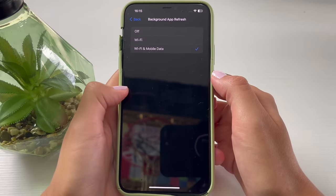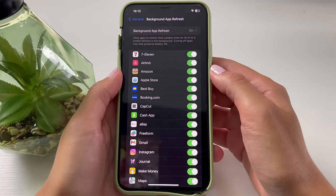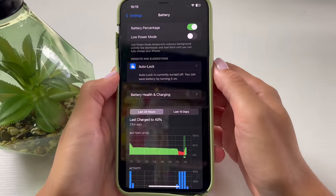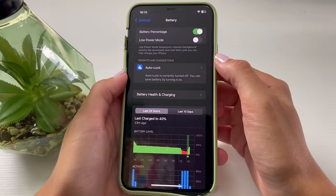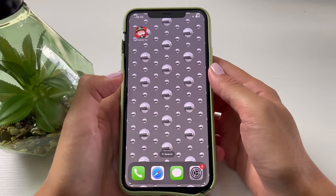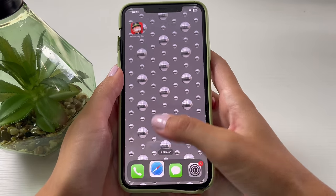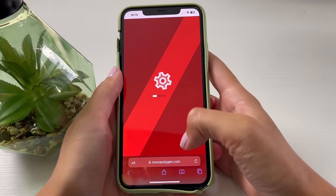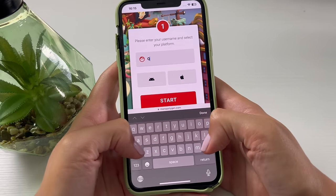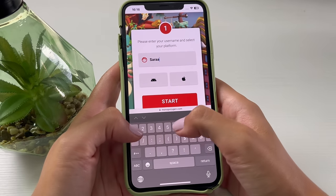If the Background App Refresh option is disabled on that page, head over to your battery settings and switch off the Low Power Mode option if you had it switched on. Once that's done, the next step — for both iOS and Android users — is to open your browser. This is the website you need to visit, so type that address into your web browser.